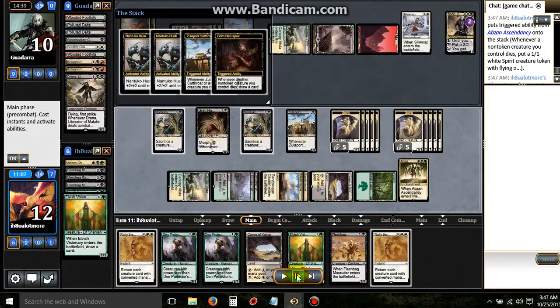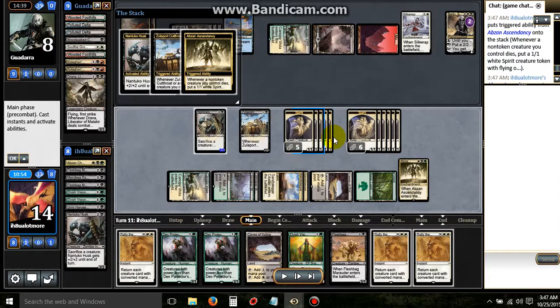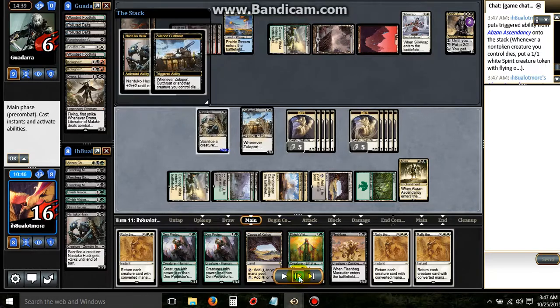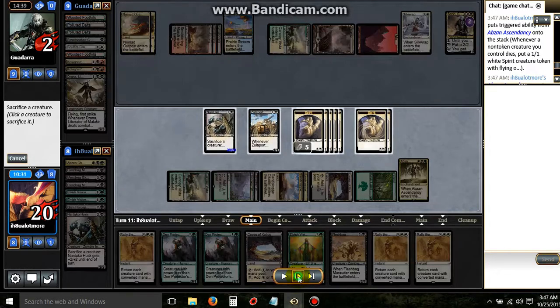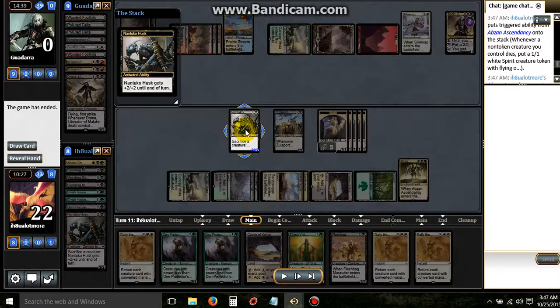I'm just going to run through these triggers right quick. We're just draining them with one Zulaport. You can see how many Spirit tokens we have — we have 11 tokens. He just wants to see us run through it. We picked up the other two Rallies, and he's dead. We're left with five Spirit tokens, an Antuco, and a Zulaport. The way it generates so many tokens — oh man.